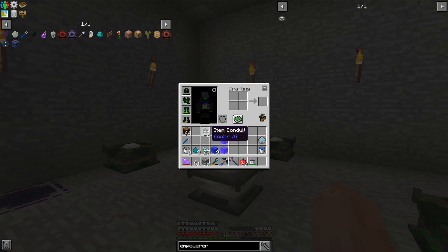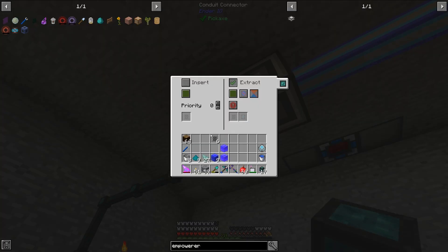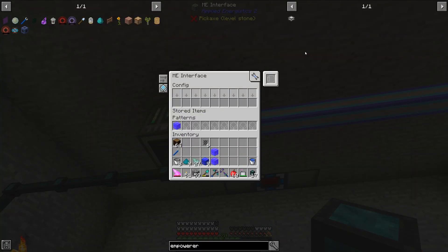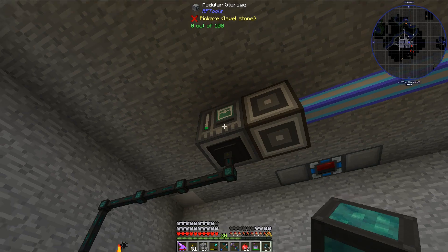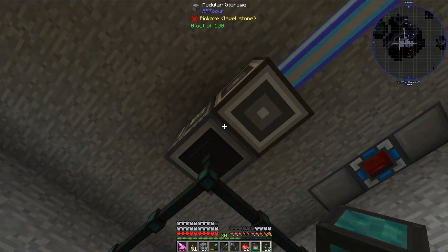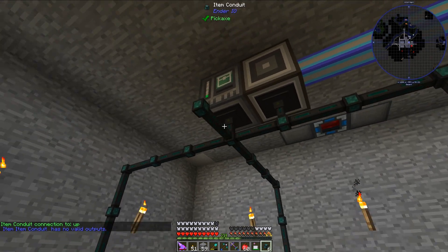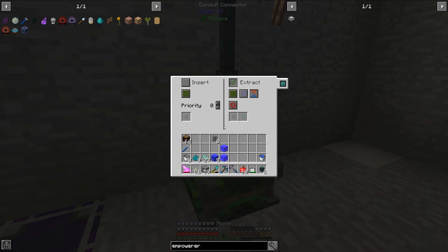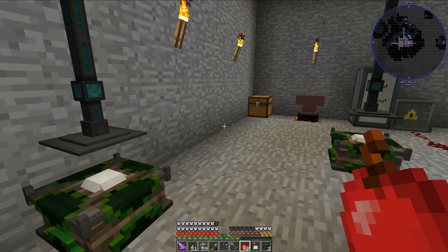How I'm going to work this is I'm going to use some item conduits to get everything all set up. Basically, I'm going to be extracting things from this modular storage unit, because when I put this pattern in and tell it to craft the Empowered Palace Crystal Block, it will insert the five different items into this modular storage unit, and then I'm going to route the items to where they need to go after they land there. I need to run some item conduit here and use some filters so I can send the items in the right directions. The cool thing about the inventory of the display stands is that they can only hold one item, which is really useful. I need to set up all of these to be insert on the display stands.